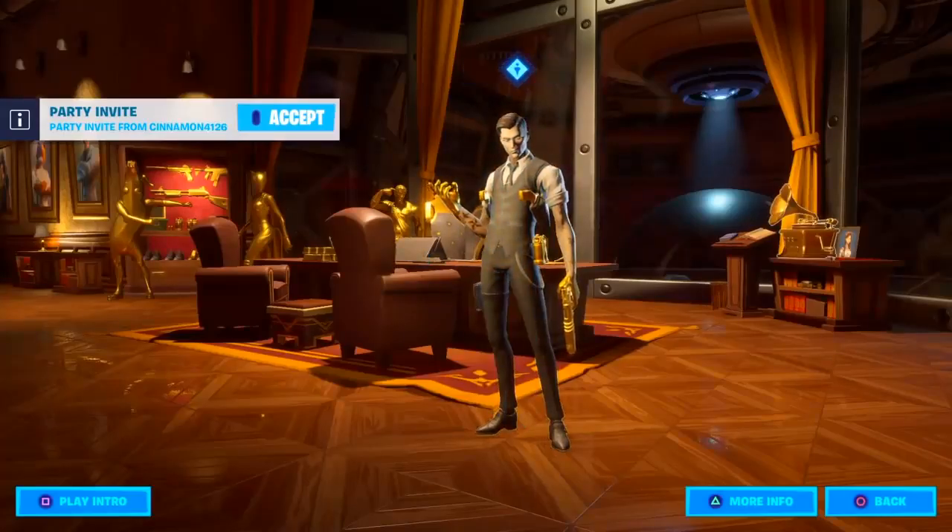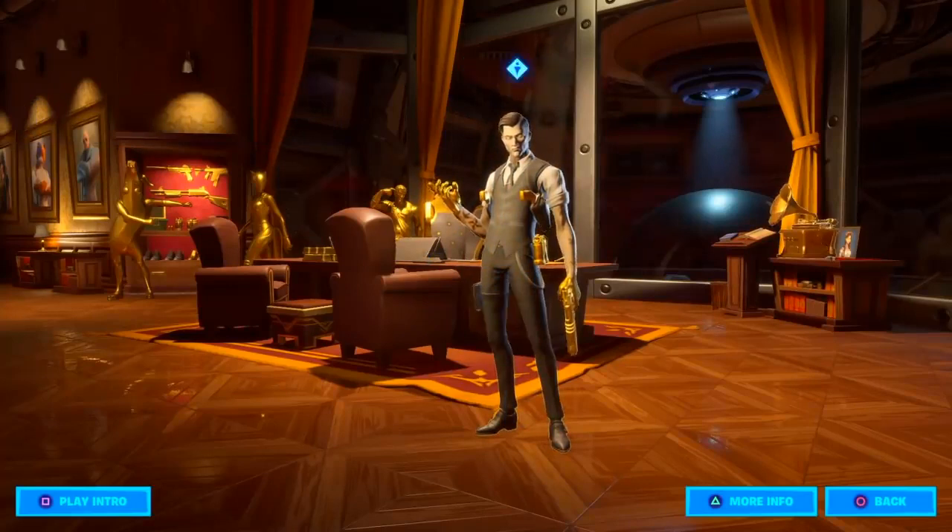If you guys take a look at the little music thing on the right, you guys can see a picture frame. A lot of people are assuming that picture frame has something to do with the Season 3 Battle Pass scan. Basically what people are calling it is the engineer scan, and it has to do with birds for some reason — so maybe we can see like a bird glider or something, which is pretty dope.